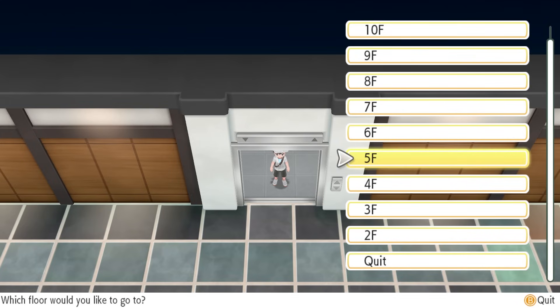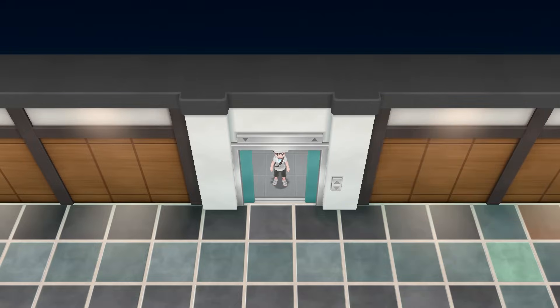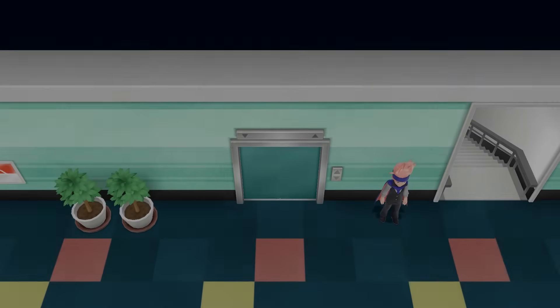When you first head inside, go to the elevator and head up to the fifth floor. There's a fight we need to do here so you can get the pass — the key, basically — to open all the doors in the area. You need that in order to get to the top.